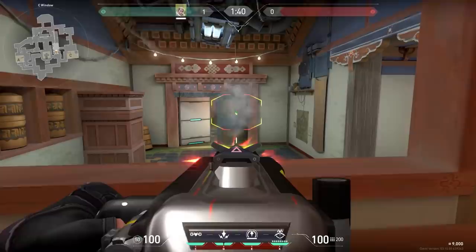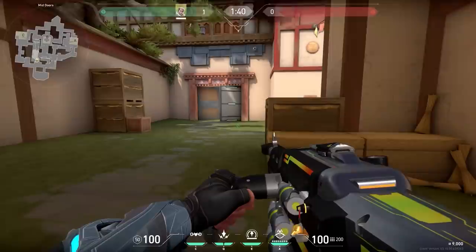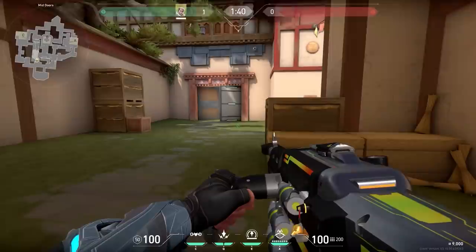While we're in garage, let's talk about a cool wallbang mechanic. In garage there are doors, and when people want to wallbang they destroy them. But did you know you don't have to do that? When you have an Odin or Ares you can shoot the wood on the left. It's a pretty good wallbang spot because the bullets land exactly where people are pushing through grass.